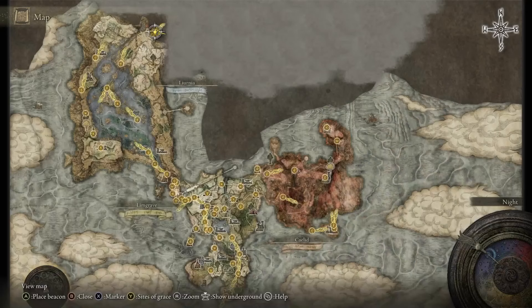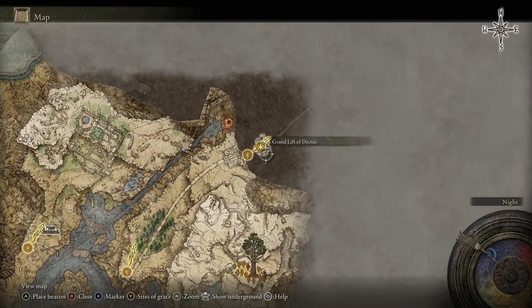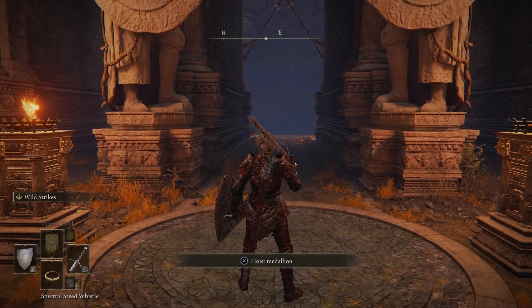Now you need to travel a little bit more to go to the far upper-left side of the map. This is past the castle, up this route to this giant lift. You need to get to this area at the top left of the map. You'll know you're in the right place when you see this giant monument building facing a huge cliff. Once you go inside, you can use the medallion to activate this lift, and it will take you all the way to the top.